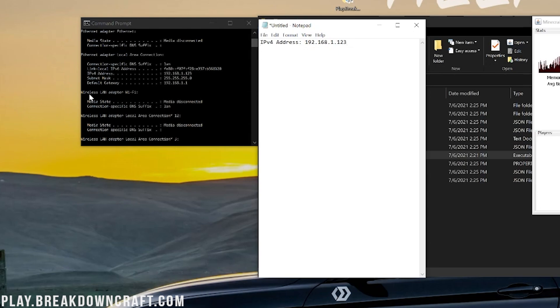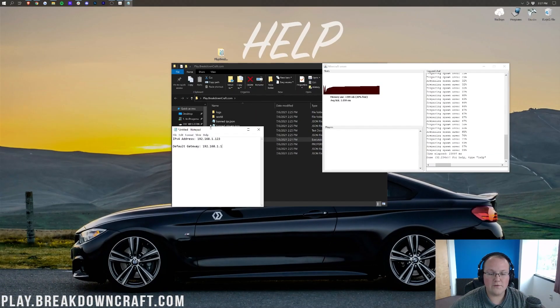We also need our default gateway. Now the default gateway could have two strings of numbers. If you have two, one will have numbers, letters, and colons — that's the longer IPv6 string. Under that you'll have a shorter string that's just numbers — you want the one that's just numbers. In my case that's 192.168.1.1. Once you have both numbers, go ahead and close the Command Prompt.